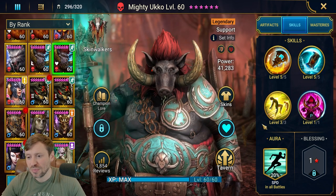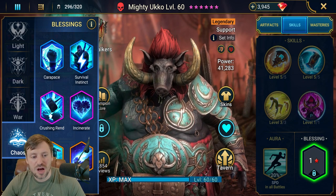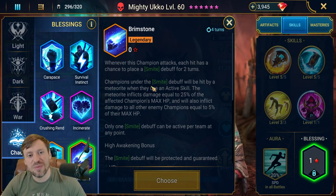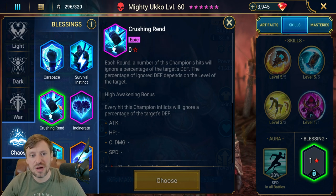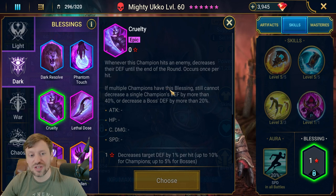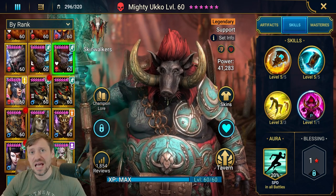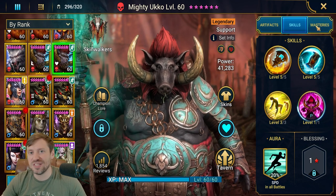For blessings for Hydra, I would pretty much go with Brimstone - the chances of landing Brimstone are really high and it does so much damage, so it's definitely the best blessing you can put on Ukko. If you've already got two other champions with Brimstone and want to try something different, maybe Crushing Rend or Cruelty to help increase damage. But if you've got a Husk or a hard-hitting max-enemy-HP champion, you'd put Crushing Rend on them instead. Brimstone is the only way to go.